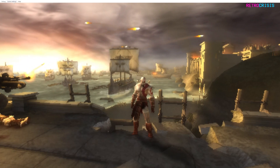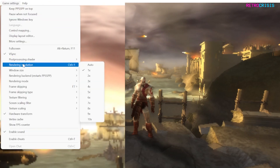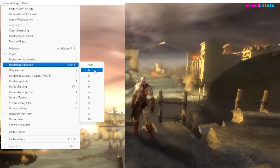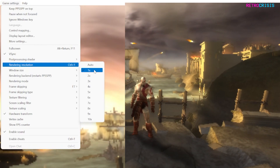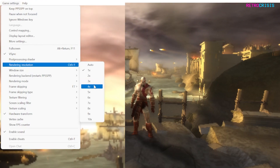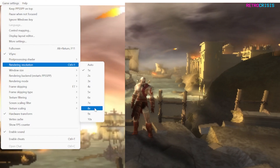And finally, go back to game settings one more time and go to rendering resolution. Basically, we want to change this to anything higher than 1x. So depending on your computer, you might want to try a few of them incrementally and see which one your computer handles best. My computer can comfortably go up to 8x, so that's the one I'll choose.